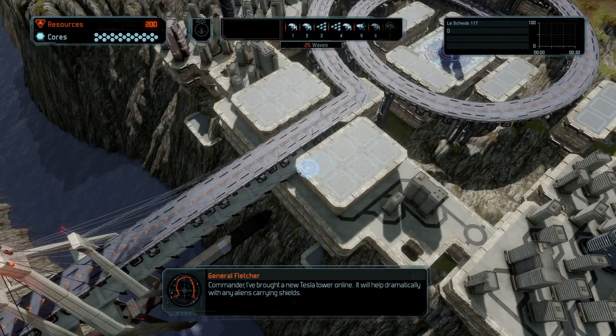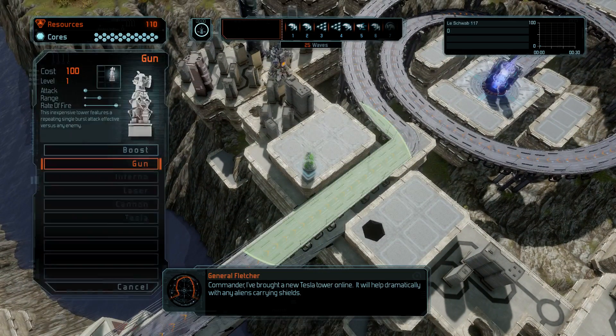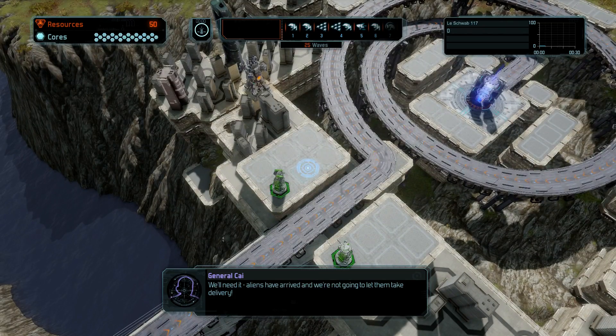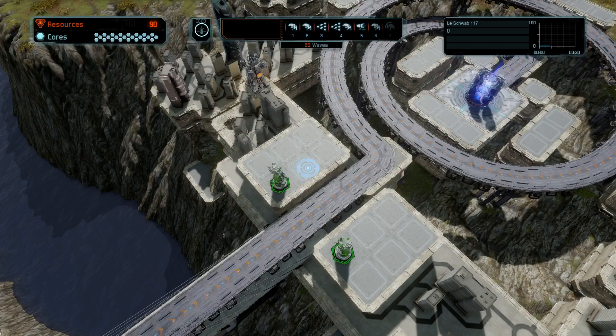Commander, I brought a new Tesla tower online. It will help dramatically with any aliens carrying shields. We'll need it — aliens have arrived and we're not going to let them take delivery. Hey guys, this is Chris Bliss. Hope we're all having a blissful day. We're back in part three of Defense Grid 2.